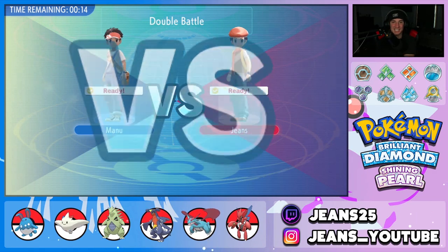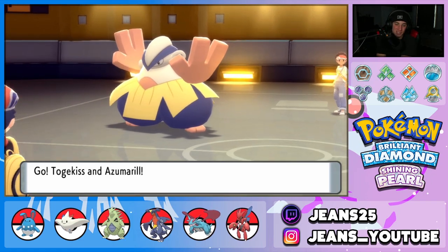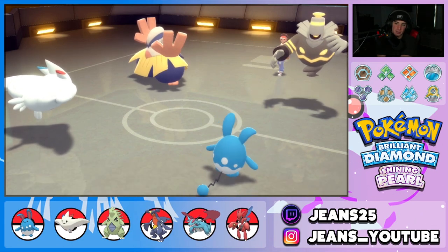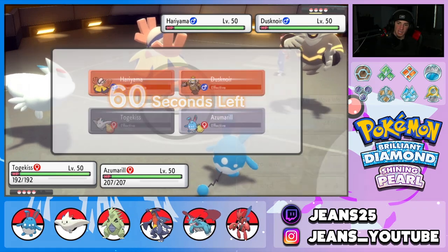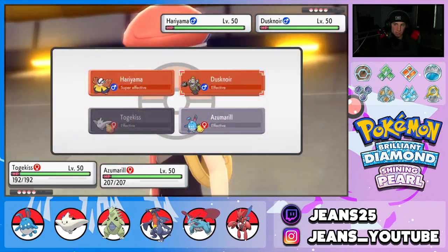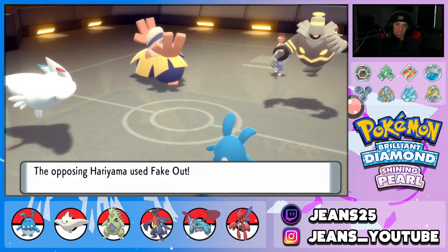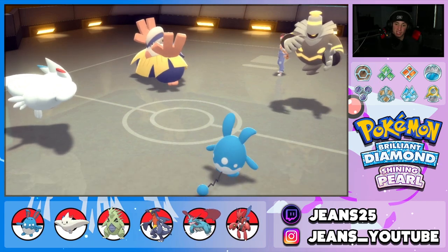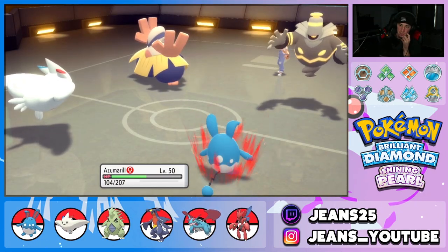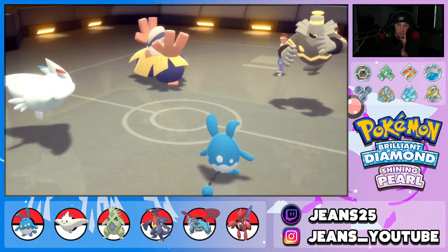I'm going to try to go for Air Slash on Hariyama, wondering who he'll Fake Out. I don't care if he Fake Outs Azumarill — I could try to flinch with Serene Grace and go for Belly Drum setup. He Fake Outs Togekiss — that's fine. Good thing I didn't protect or waste a turn with Follow Me; we just Belly Drum. I think he's setting up Trick Room. He goes for Trick Room — I'm cool with that. We're just going to Follow Me and start Aqua Jetting through.